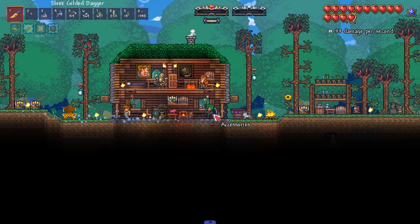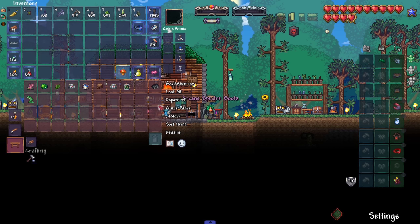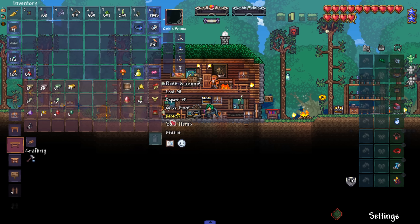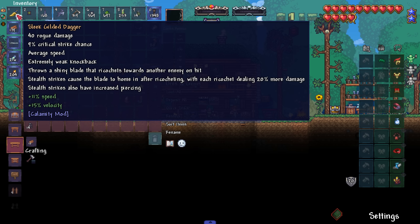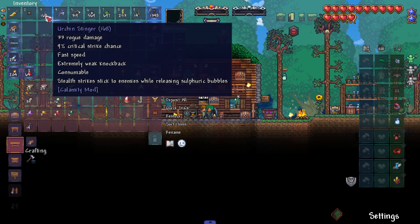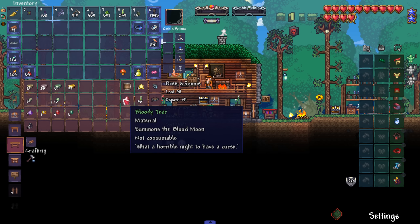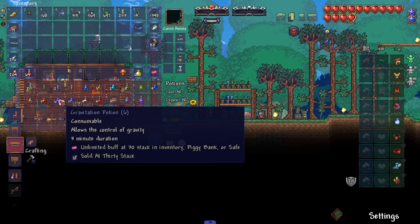We've got our Reaver Shark - it is time for some upgrades! I've put my Tinkerer's Workshop here and we should be able to craft some Specter Boots. In yesterday's episode I was farming the Gladiator stuff - it has 40 damage with that on, and the Gladiator armor is a lot more tanky, so definitely an improvement.